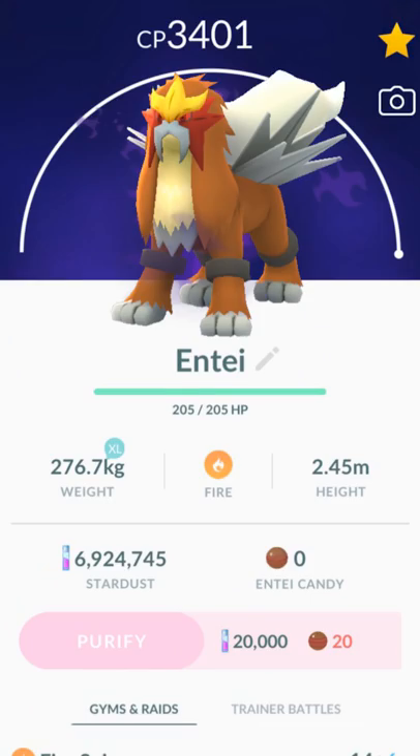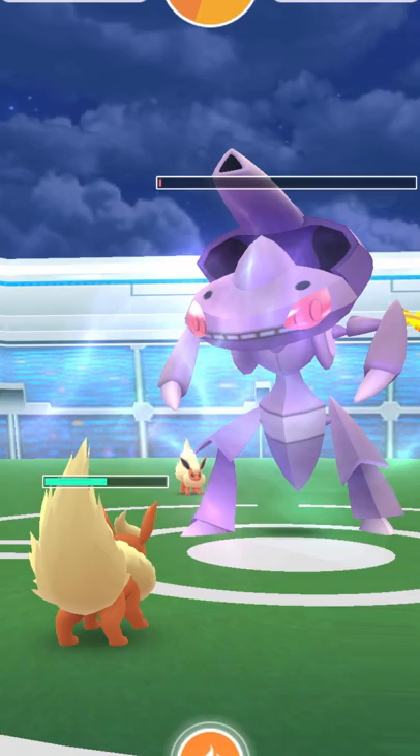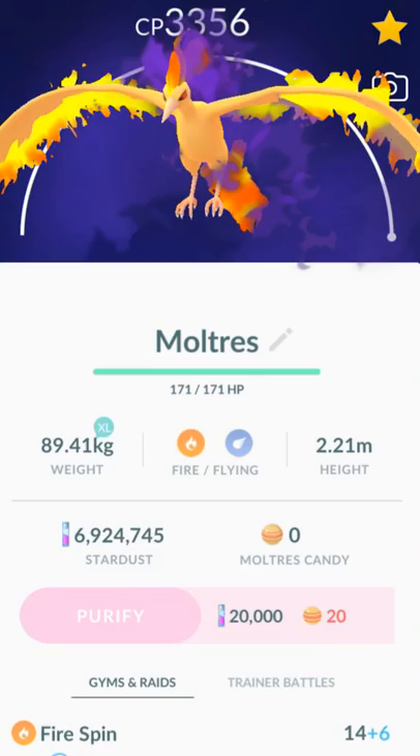The Pokemon you want to use to solo Genesect are going to be Shadow Entei, Shadow Moltres, or Mega Charizard — ones that know Blast Burn. You also want to make sure the Genesect you're going up against knows the move Fury Cutter and X-Scissor, as your Moltres and Charizard will be double resisting this move.